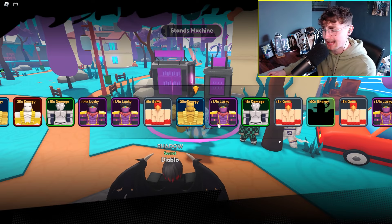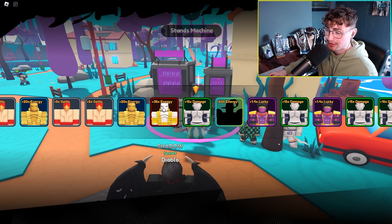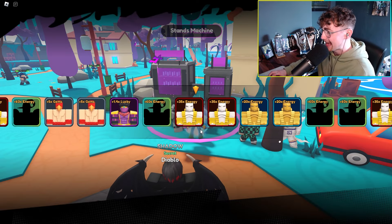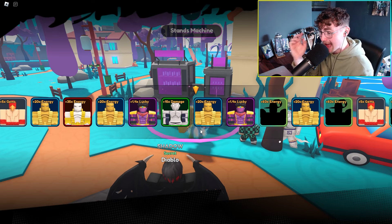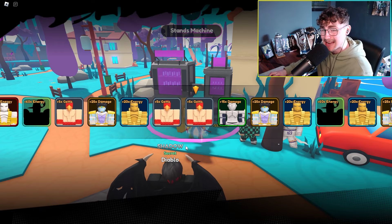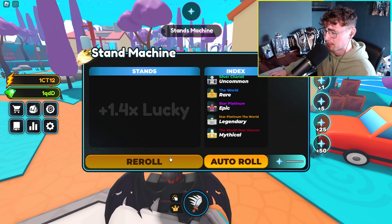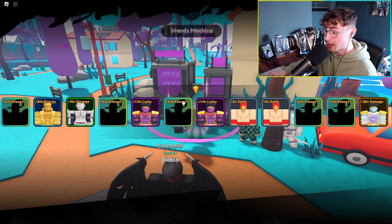Rolling a couple of these stances and checking out some stats. We managed to get the 20x energy one, there's a 35x energy one, and we got a 15x damage one, which would be pretty cool. Re-rolling again — the secret for 60x energy is absolutely nuts. I'm seeing a 1.4x lucky as well, which could be pretty handy for rolling. That might even affect your sword drop luck — not too sure, you guys might have to tell me. We've got the 1.4x lucky.